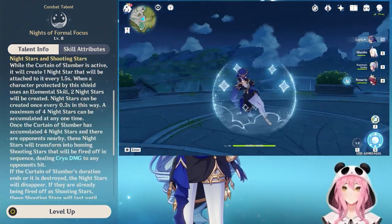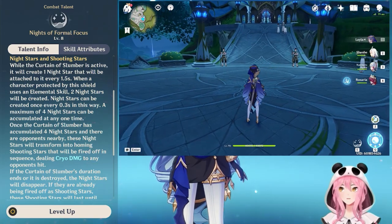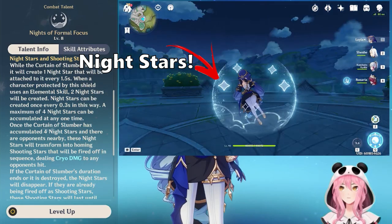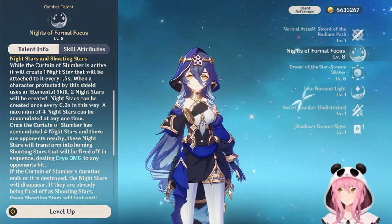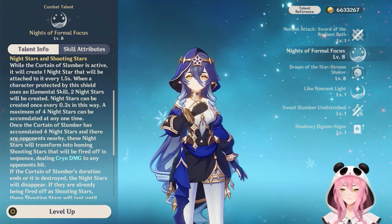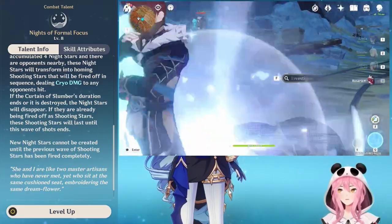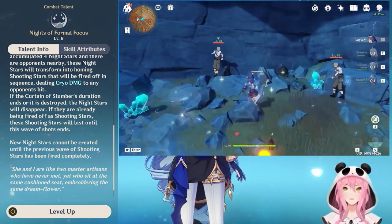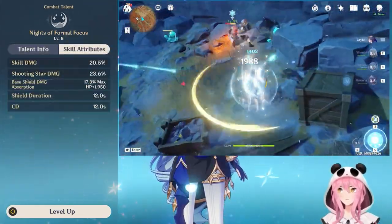Her shield is a bit different compared to other shielders like Diona or Zhongli. She has something called Night Stars and Shooting Stars. When you activate her shield, as you use elemental skills, as time passes, and even from her burst, stars will start lighting up on your shield. When you get four of these stars, they turn into Shooting Stars and literally shoot at your enemy, applying cryo damage. This is great for applying cryo while also providing a shield, making her excellent for any elemental reaction requiring cryo.